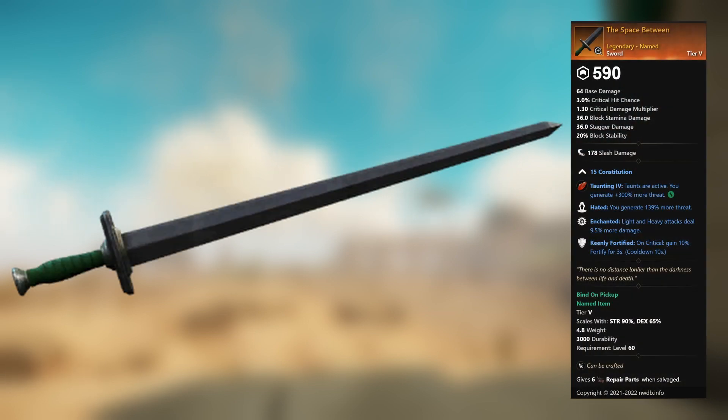The Space Between — legendary unnamed sword. 15 Constitution, Taunting 4: while taunts are active, you generate plus 300 percent more threat. This gem can be replaced. Hated: you generate 139 percent more threat. Enchanted: light and heavy attacks deal 9.5 percent more damage. Keenly Fortified: on critical, gain 10 percent fortify for 3 seconds.